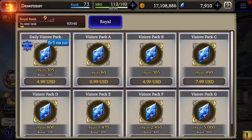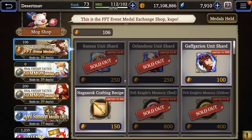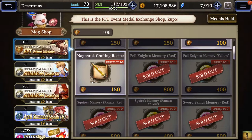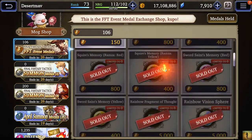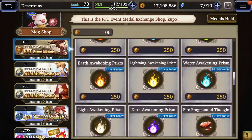We're currently in the Final Fantasy Tactics banner and events, and I've been farming a lot of the tactics battles. They pretty much just give these out to you, so there's no reason to really buy Gapgarian shards — I maxed out Gapgarian just farming the last stage in the first week. I've already bought out all the Ramza shards, all the Orlando shards, all their memories, and roughly about 35 of the Magna Rock crafting recipes. I've bought the rainbow fragment and all three rainbow vision spears.